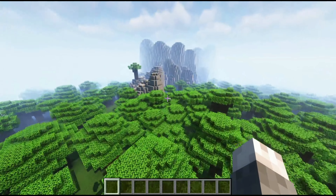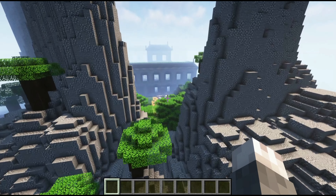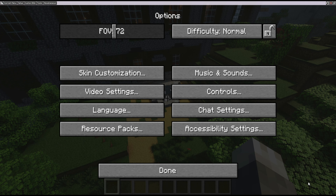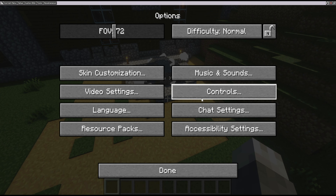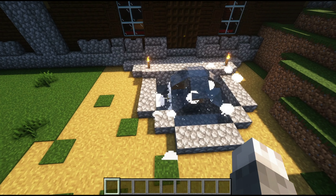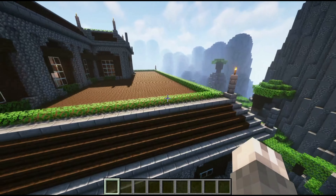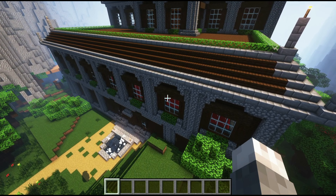Now this leads to the biggest part of the entire video: the woodland mansion. I built these mountains around it using World Edit to kind of make it feel secluded. Let's start with the exterior. If you don't know, woodland mansions usually don't have a door — which is stupid — so I took trapdoors, put them up like that, and added a proper door.